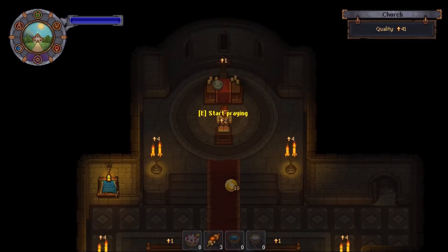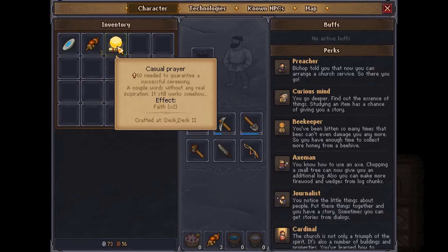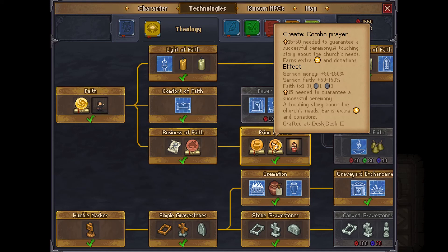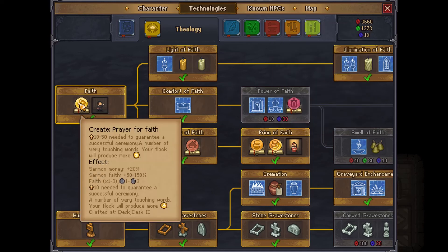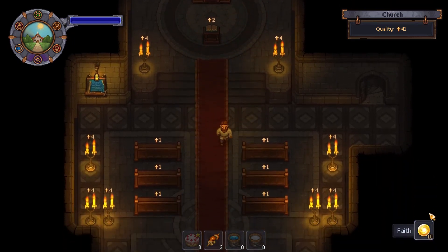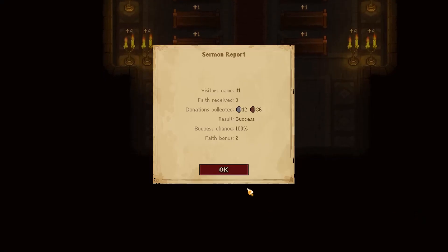I was wrong about the casual prayer — it's only giving you two faith on top, not two times faith, which I really should have remembered. The prayer for donations gives you 50 to 150% on top, so it won't double it. I don't know why I thought it doubled, but 10 faith is still a lot better than one.